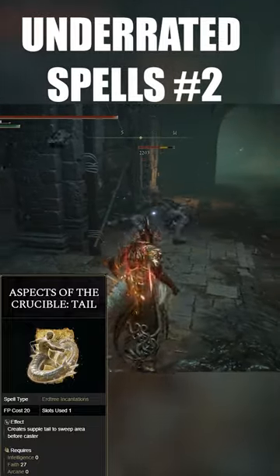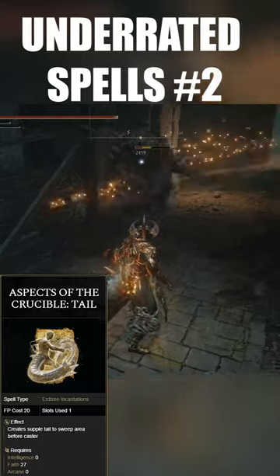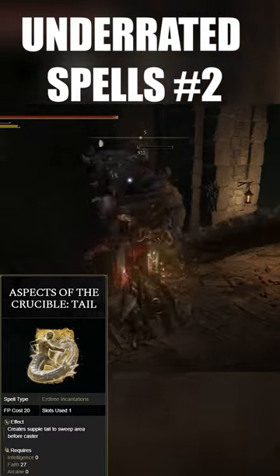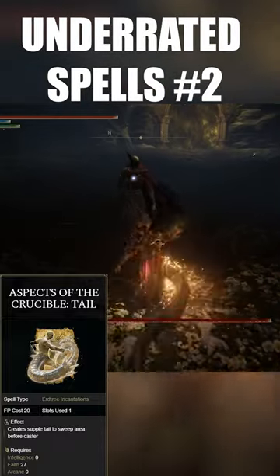Aspects of the Crucible Tail. This is a melee-based incantation that does a cool tail swipe, and you can do a follow-up tail swipe if you have it fully charged. For only 20 FP, it does enormous damage and stagger and posture damage as well, as you can probably tell by the gameplay.